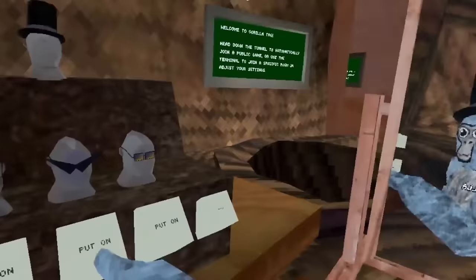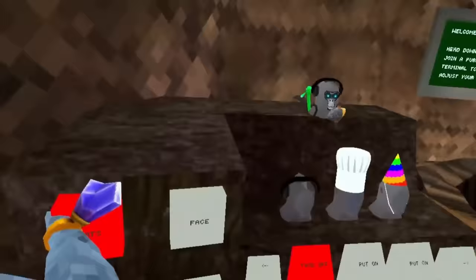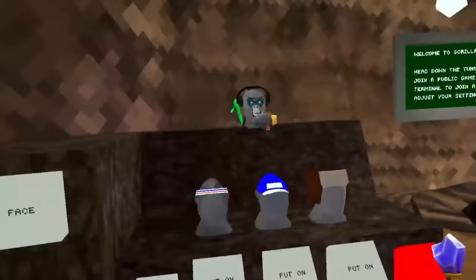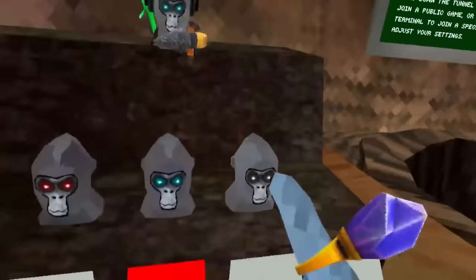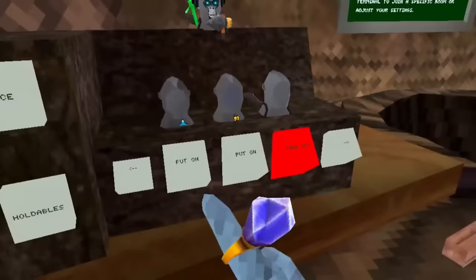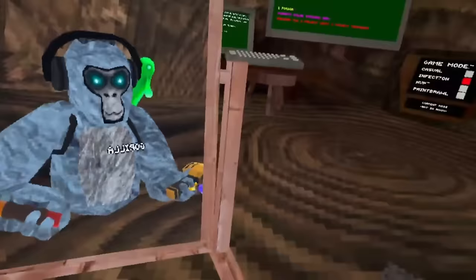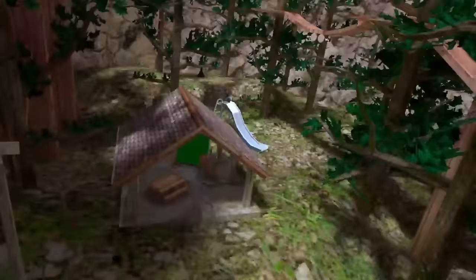There is a decent number of players on. Now that we've got our fit on, let me show you some stuff. As you can see, I have all of this stuff in the game — many, many pages. I got a badge, hats. Let me show you all my hats. That's all my hats and my face, and all my badges. This is really all the game is good for: getting your cosmetics and looking at your fit.